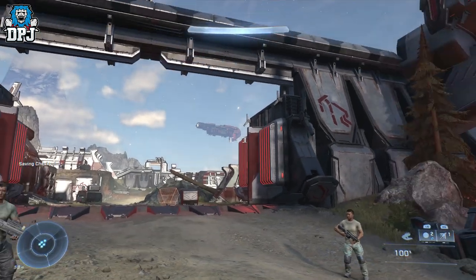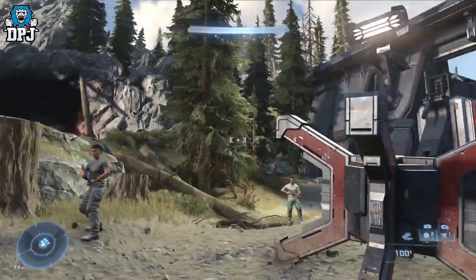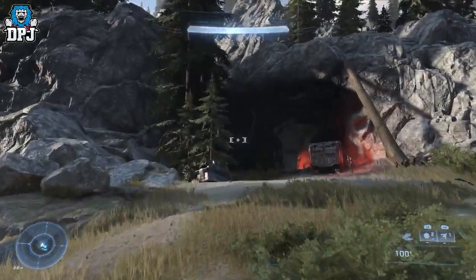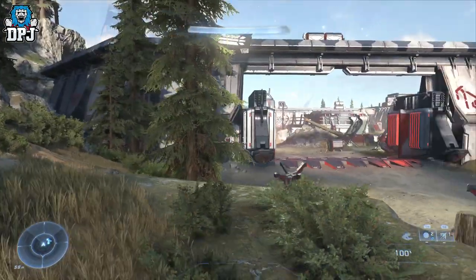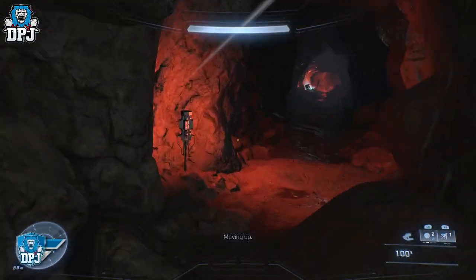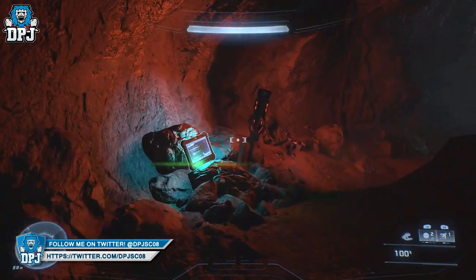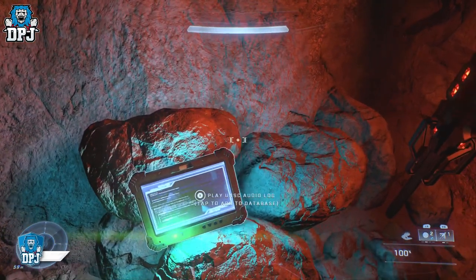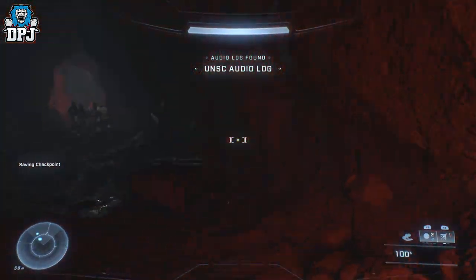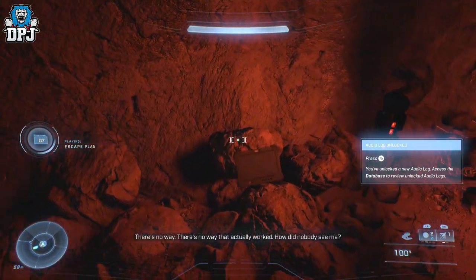The first audio log is actually within a cave just to the left of the entrance. Go back a little and head through this cave — it's right in here. Run through the cave and you'll see it flashing on your left-hand side. There's also a weapon here if you need one — an M41 — not bad at all.